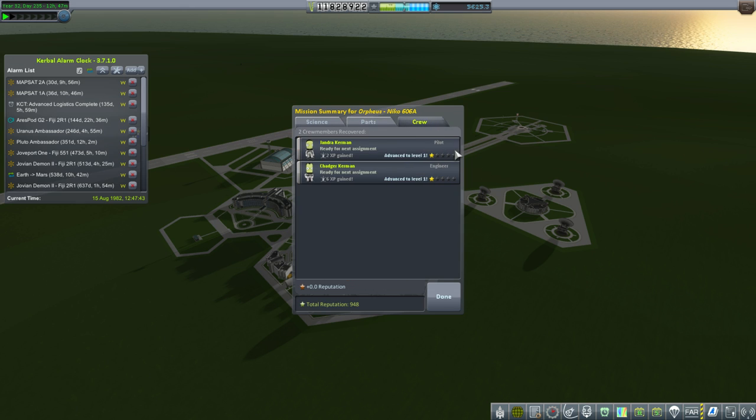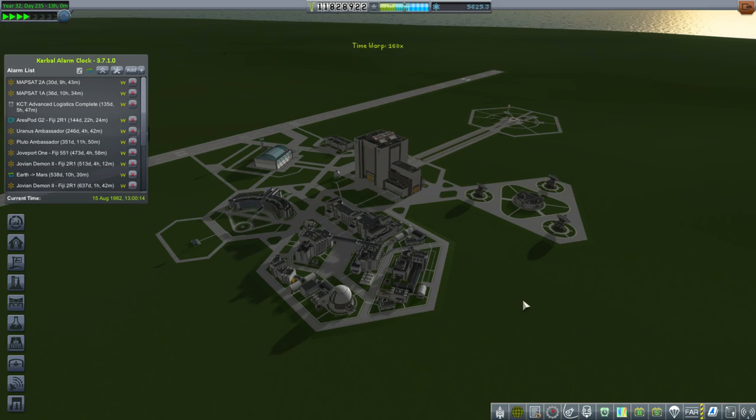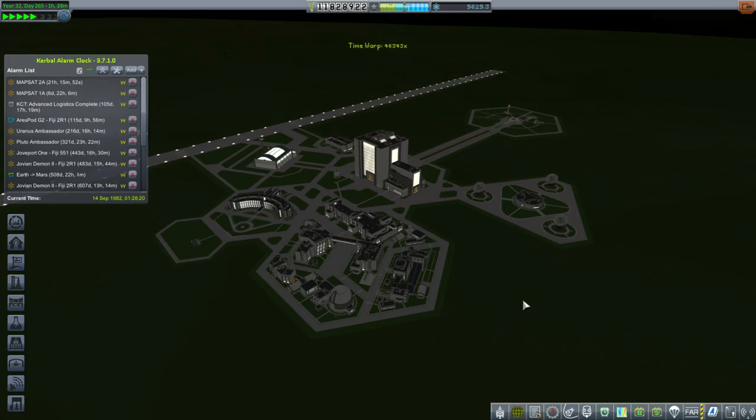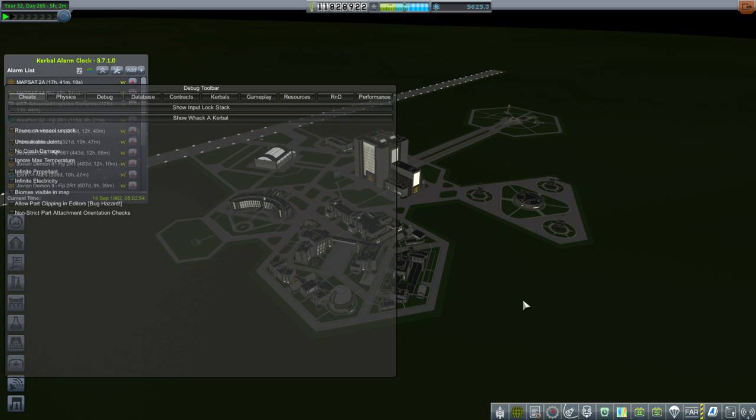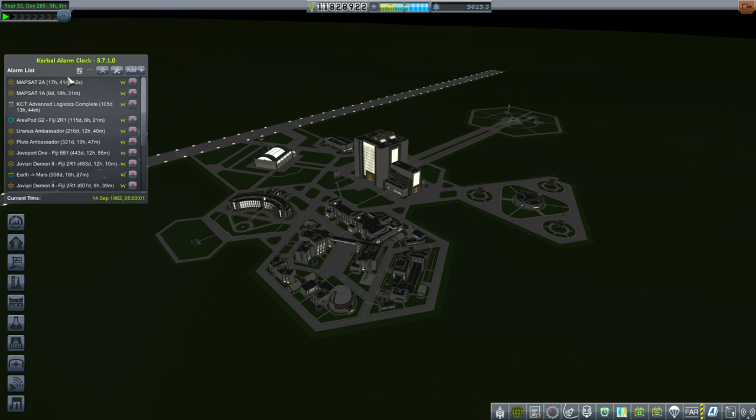Jandra got 2 XP, and Chadgar got 6 — but Chadgar had been around the moon as well. Now we are free to check up on these map sats. Let's just time warp to that. There shouldn't be any other pressing business — I'm not intending to do anything in any other window. This Earth-to-Mars window will probably just pass by. Just to be safe, we'll check up on Mapsat 2A now. I'll make sure to ignore max temp so we don't have any explosions due to the RTGs.